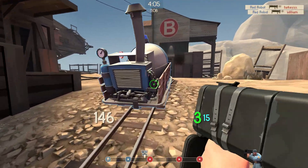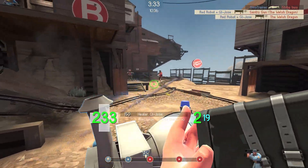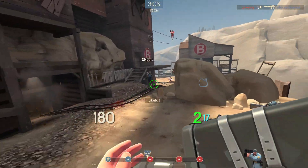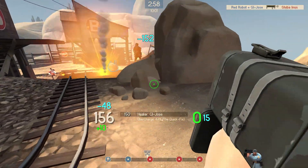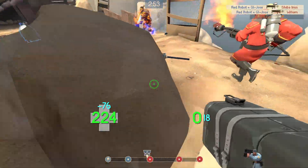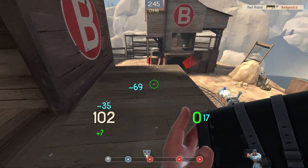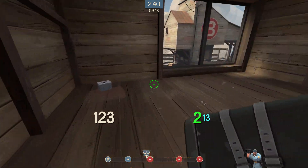Paired with the medigun specifically, the Mantreads can give Soldier a pseudo-quick-fix-ubercharge combination. With all the damage resist of the ubercharge and the push force reduction of the Mantreads, you can toast sentries with no effort. Circle strafing and jumping around sentries is much more effective than ever, as it's more difficult for the sentry to lock onto you. However, there are often situations in which riding a sentry's knockback out of its range can save your life. The Mantreads will often leave you stranded under full sentry fire — another reason why a medic buddy is essential.